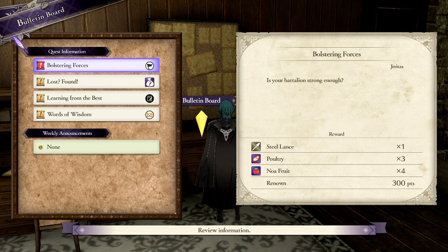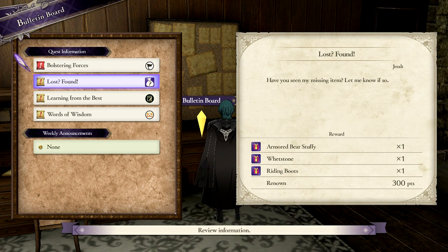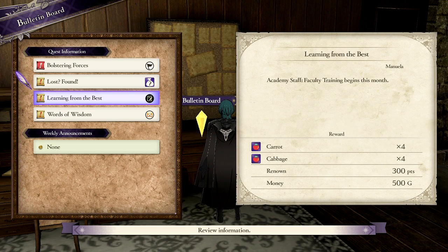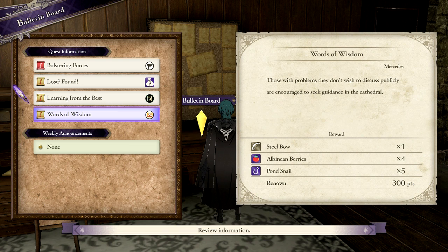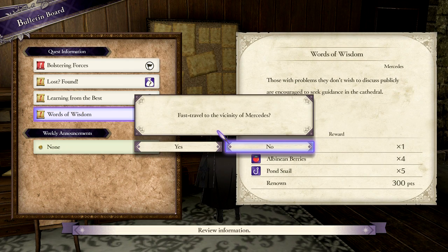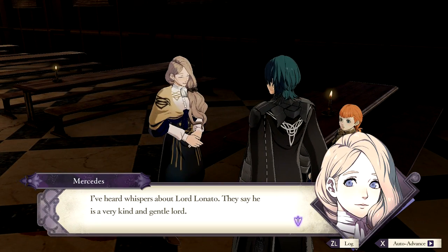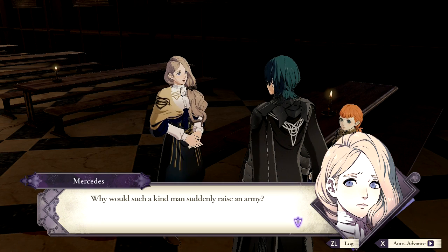Is your battalion not strong enough? If you see my missing item, let me know. So that's from Geralt — or Gerritsa? This one's from Manuela. This one's from Mercedes. Those are the problems they don't wish to discuss publicly. Let's fast travel to her. I've heard whispers about Lord Lanato — they say he's a very kind and gentle lord. Why would such a kind man suddenly raise an army?